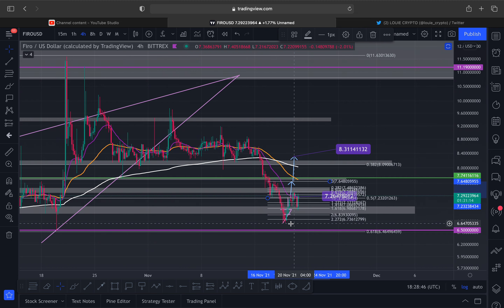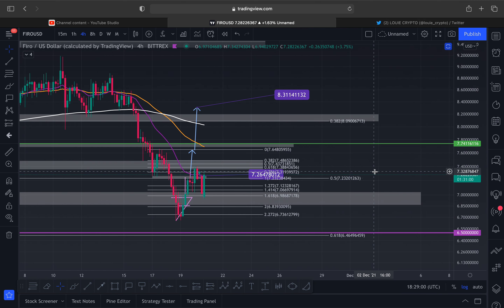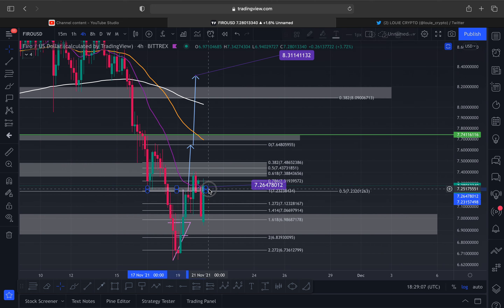You met your 2.272, overshot it a bit, and now we're back above it and working our way back up. I always tell you guys that once you meet your 2.272 — or even if you get back above the 1.618 and confirm that as support, which we are doing right now — that's very positive. If we want the dip to be done, we need to get back above the one, which was seven dollars twenty-six, and we're currently above that right now.